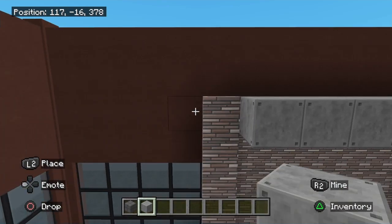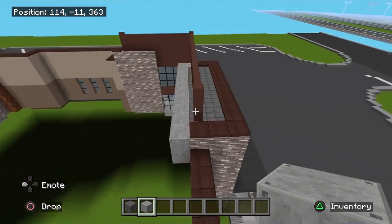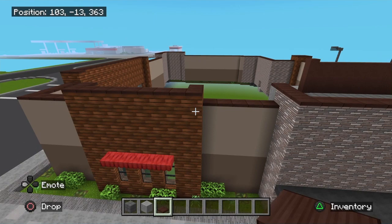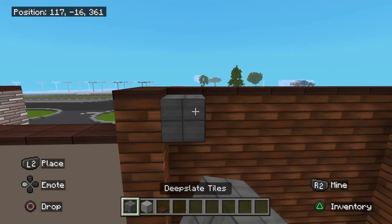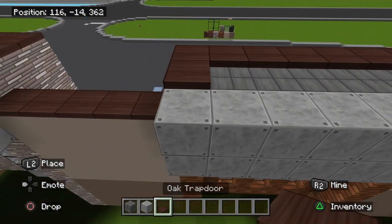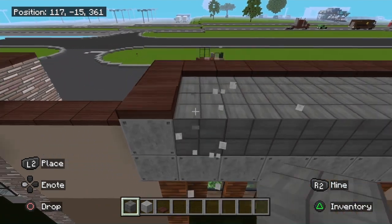Now come right over here where you have this three by three and take this up eight more blocks. Now once you've got this up, grab this and come straight on up — one block lower than this — come on across, fill that in there. This is going to come across here and be filled in. Place two iron doors right here. This is going to come across here to this corner — that will be filled in, come across to here, and this will also be filled in.